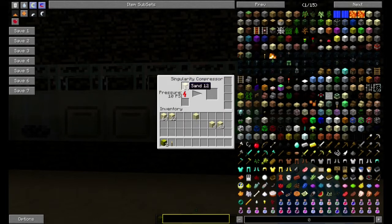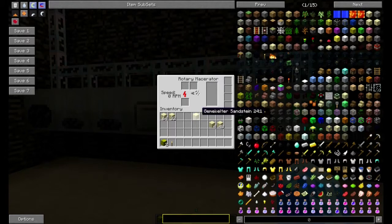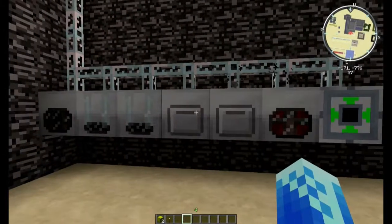Ich muss eingestehen, ich habe keinen blassen Schimmer, für was das Ding ist. Weil hier geht der Druck hoch, wenn ich da Sand reintue. Und irgendwas wird dabei rauskommen. Lassen wir uns mal überraschen. Der Rotary Macerator – in den kann ich hier Sandstein reinfüllen, und der macht mir dann aus dem Sandstein, sehen wir gleich, macht er mir wieder Sand.